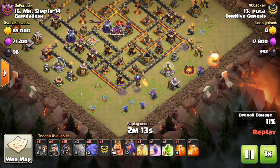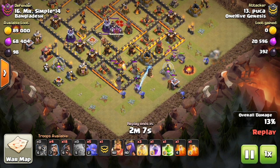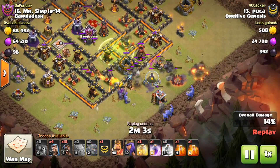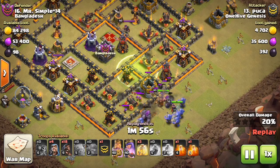The next one is the Wizard Tower. They are just reducing damage from 56 to 54 DPS — a very, very small change. They're reducing the Wizard Tower damage at level 9, which is the Town Hall 10 max level.